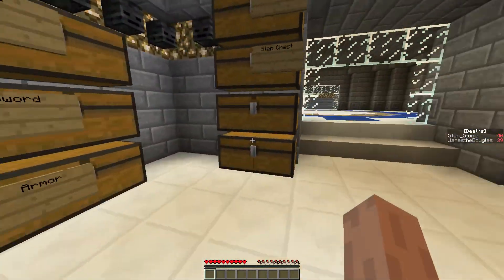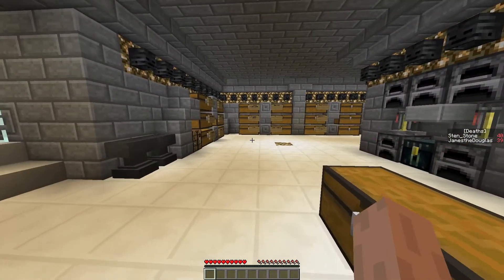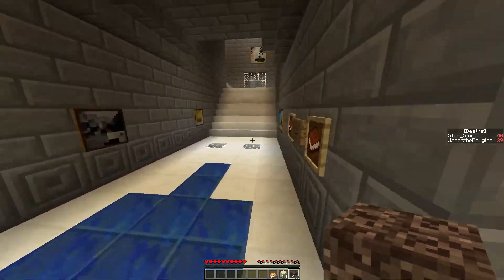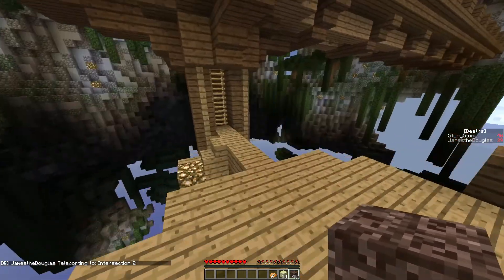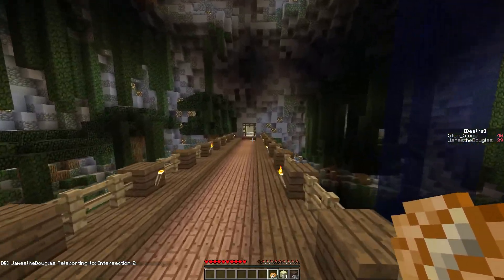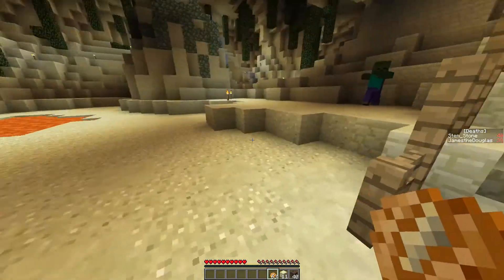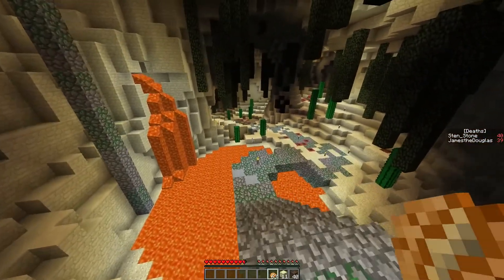Where did she die? Just... it was the opposite side of the path. You know where the chest blew up when I opened the chest and it all blew up — basically there. I'll just get food and blocks. Organics, food. There we go. Hopefully these blocks will be enough. Working on it.